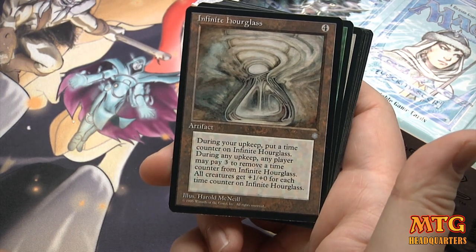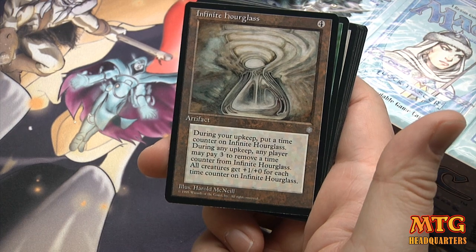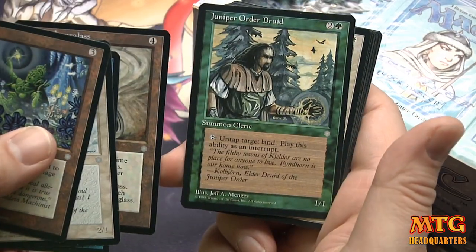Sunstone, Order of the White Shield, Soul Barrier. Infinite Hourglass: 'During your upkeep, put a time counter on Infinite Hourglass. During any upkeep, any player may pay 3 to remove a time counter. All creatures get +1/+0 for each time counter.' That seems fun!